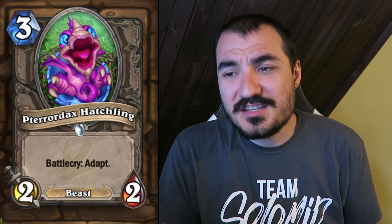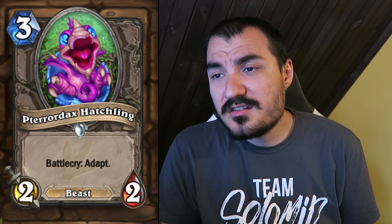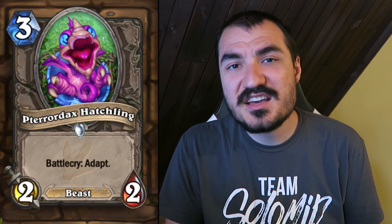Pterodax Hatchling: 3 cost 2/2 Beast, Adapt. A typical adaptation is like +1/+1, so the card is a standard, pretty damn good arena card. Probably not good enough for Constructed, but pretty damn good for Arena, as you'd expect.